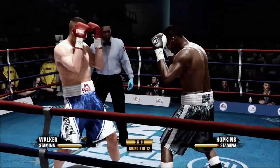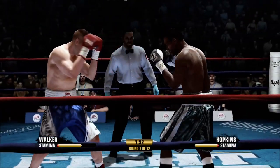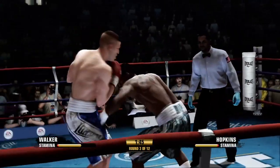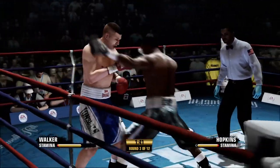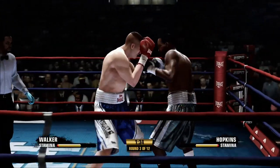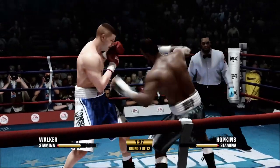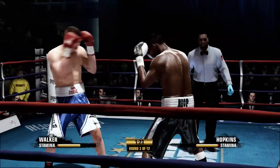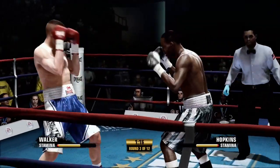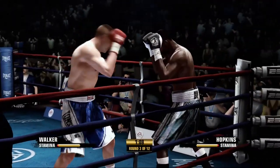Hit him with a couple of straights with a little power behind it. Another couple of straights that I connected with. Letting him come to me. Hit him with a couple of jabs right up top. Blocking really well right here. Letting him come to me again, let him burn that energy. Hitting him with some jabs on the way out. He timed that a lot better that time - that was a really good exchange, both of us getting some good shots in. He's hitting me with some mean power punches now. I feel like he's got my timing and he's really doing a lot better.